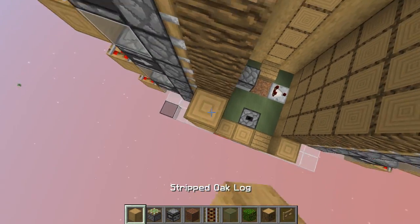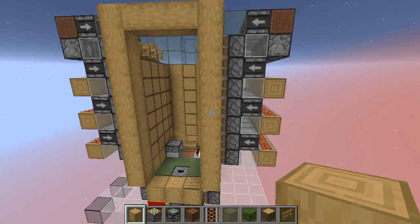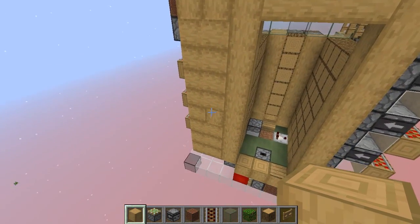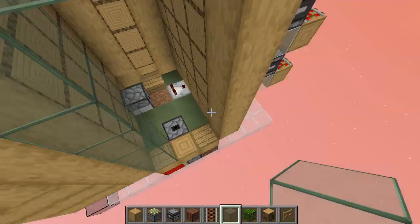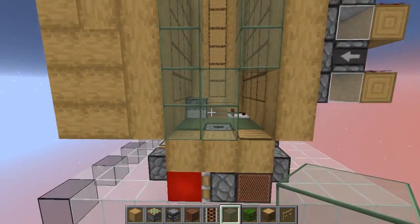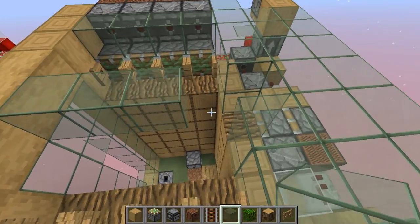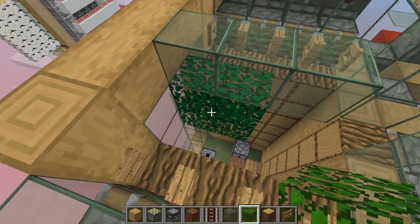Cover this area too, because this is where saplings go as well — saplings will try to go in here, so make sure all saplings are going to be inside your farm. This is your entrance, so leave a gap of two here and cover those. At this height level, extend this with glass blocks and you want to have leaves in this area so that your saplings don't get trapped on top of the logs.